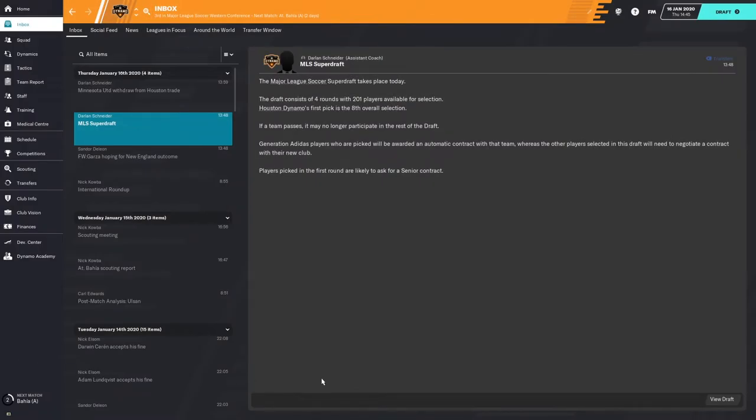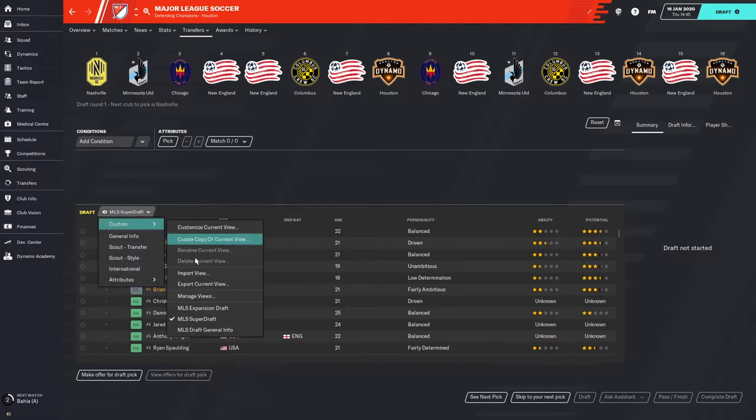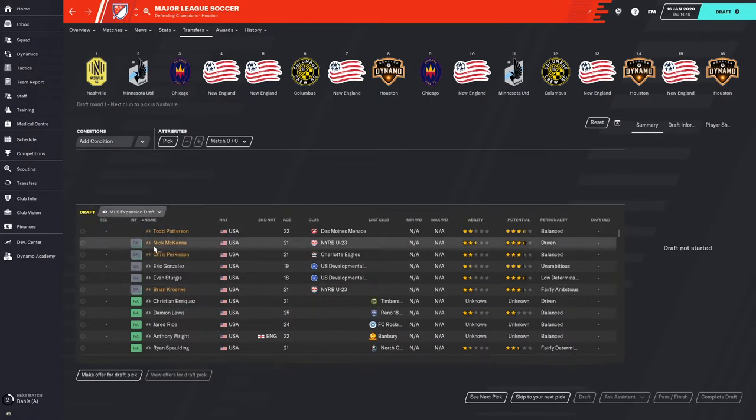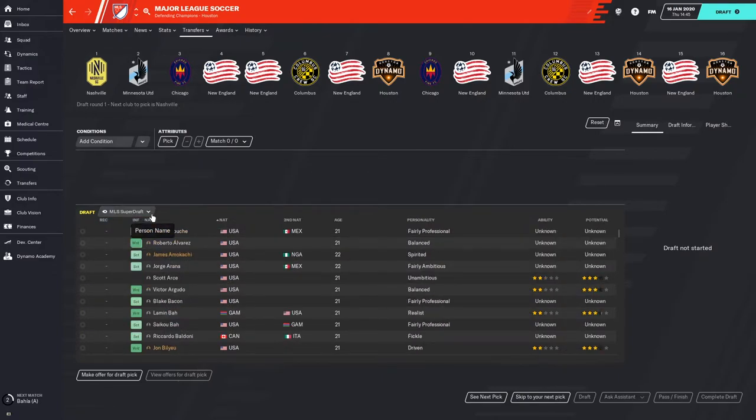Now it's time for the MLS SuperDraft. Right away, I'm going to show you a couple of flaws in the SuperDraft screen that you're going to have to work around — but it's pretty straightforward. Down at the bottom right you have View Draft, which takes you to the draft center where you'll actually draft players from. There are going to be limitations to your draft view.